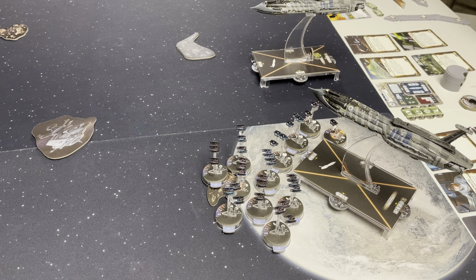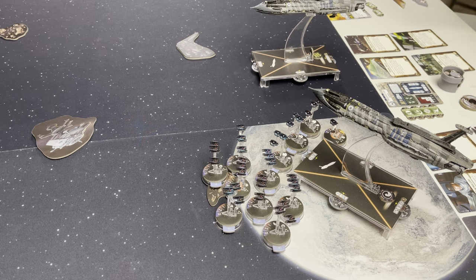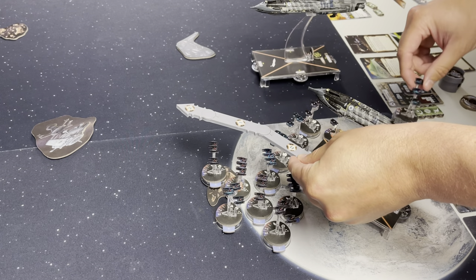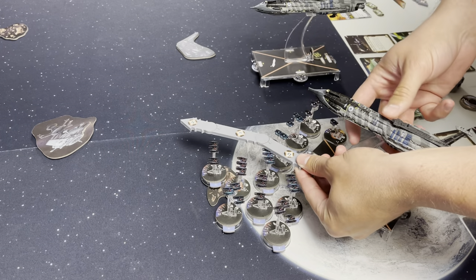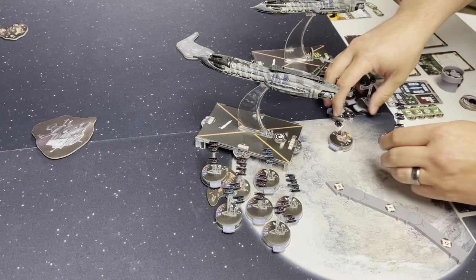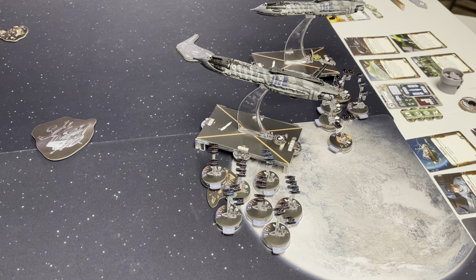For my first activation, I'm going to go with the Carrier. It is going to reveal a nav dial and take that as the token. Then we are going to do its speed-two move through all of my squadrons — I'm going to run this guy over, definitely, and probably those three tri-fighters too. Good thing they're very slow. Pushing them to the back so Joe can figure out where to put those.